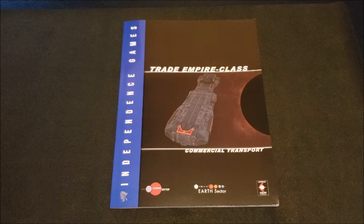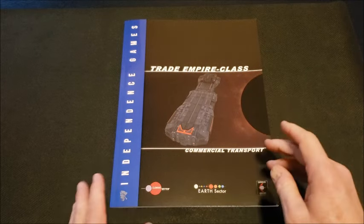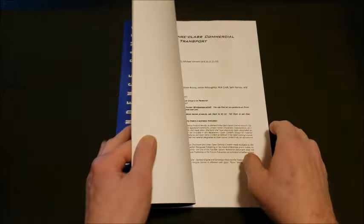Earth found something called the Conduit — basically a black hole, whatever you want to call it — that connected Earth to other parts of the galaxy. In this case it connected to what became known as Clement Sector. Much of Independence Games' content is in Clement Sector, but not terribly long ago the Conduit, for reasons unknown, collapsed and Earth and Clement Sector were permanently separated. It's a really interesting dynamic for this universe, and that's why this Trade Empire Class Commercial Transport is used primarily in Earth Sector.